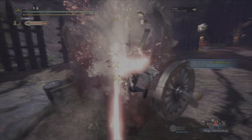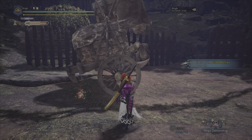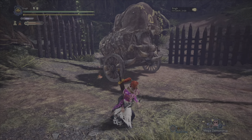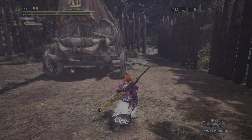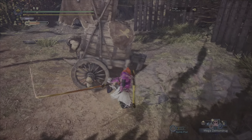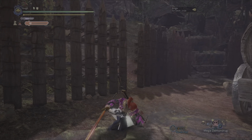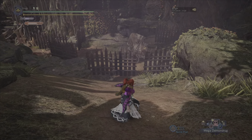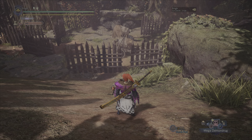The last cancelable move is your special sheath in Iceborne — you don't have this in base game. It's done by after any attack, hold R2 and press X to go into a sheath. Within that you have two moves: triangle does your double-hit move, and R2 does this big ultimate attack — a Kenshin-looking hit that does pretty much the most single-hit damage you can do in the game. But your total best overall attack for damage is still the helm breaker, because of the number of hits.